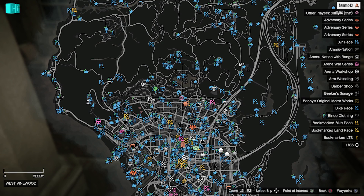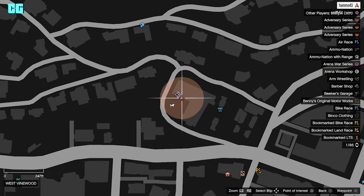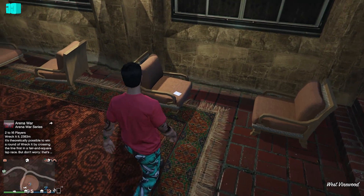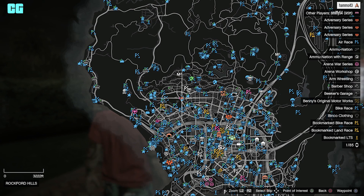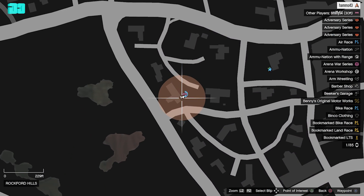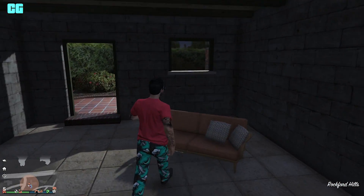This next one is near Fanwood Hills where Michael and Amanda usually — you see them — right on that chair. The next one is near the top of Fanwood, Rockford Hills, in this garage. The garage is closed but it does open, and there's also a door at the back there.